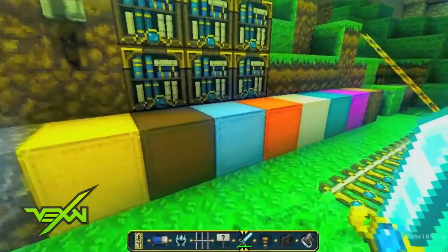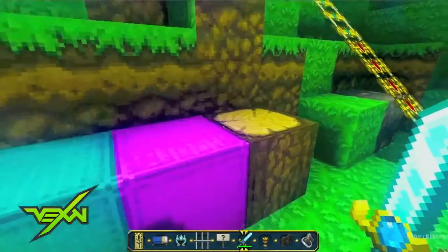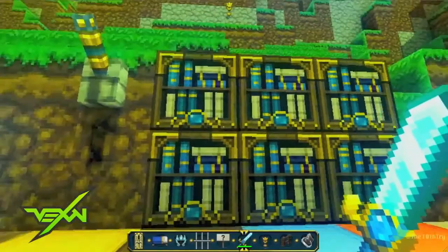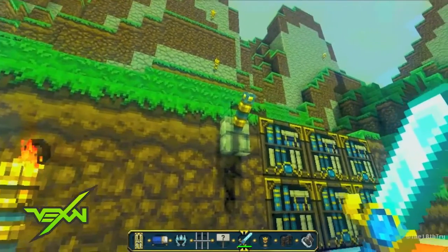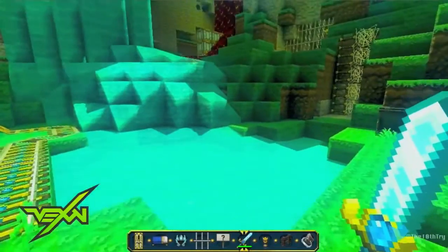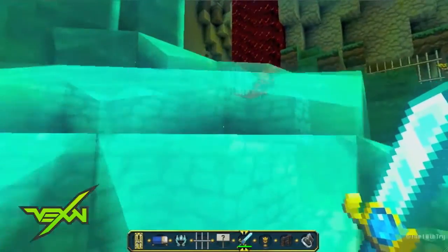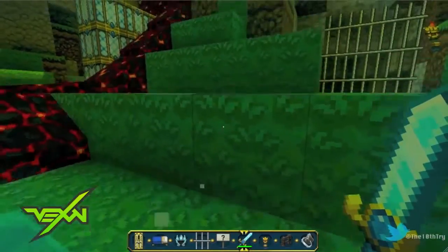I can actually fly around right now because I'm in creative mode to show you all this stuff. Right here I placed some blocks so you can see what the wool looks like, I also put a block of wood right there, and some bookshelves right here. If I press this lever it will destroy the whole entire world, so I'm going to wait for the end to actually do that. I spawned water way up there and I also have lava right there.